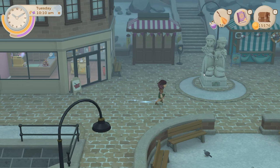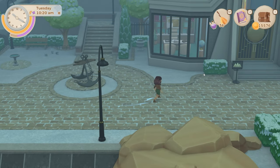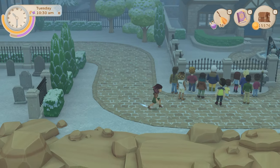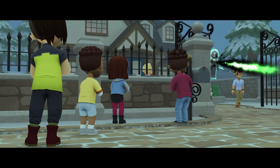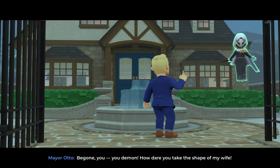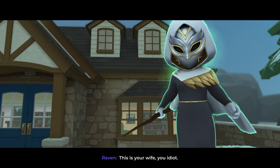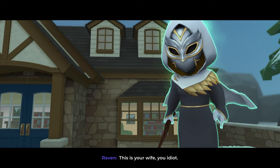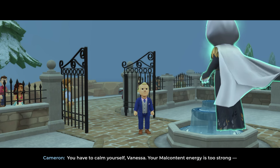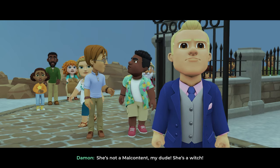Let's try down by the consciousness center then. I'll have a look around the beach and my farm — they said to look in town, I think, I can't quite remember. 'Be gone, you demon — how dare you take the shape of my wife!' 'This IS your wife, you idiot.' The wraith pulls no punches — or was that Vanessa? We will never know. 'You have to calm yourself, Vanessa, your malcontent energy is too strong.' She's not a malcontent, my dude, she's a witch.